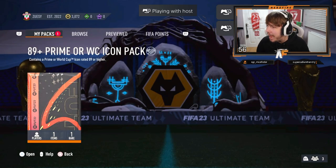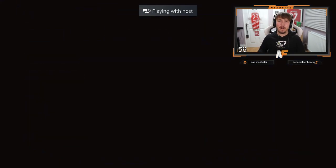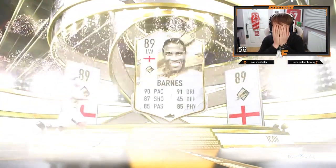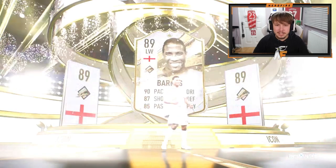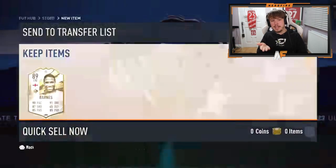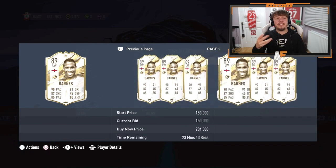Deep Presser in the house with another icon pack. Come on, let's see something better than Haji. He's cracked it open - it's a prime. England left wing - Barnes. It's blooming Barnes. That's not great. I mean, I don't think he is great. I've never played against him. He might be all right, but he can play CAM at least. Four star, four star. I think it might actually be better than Haji.